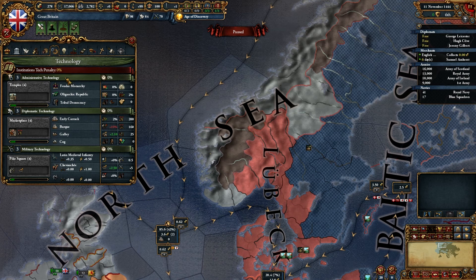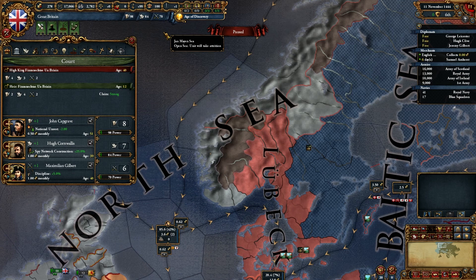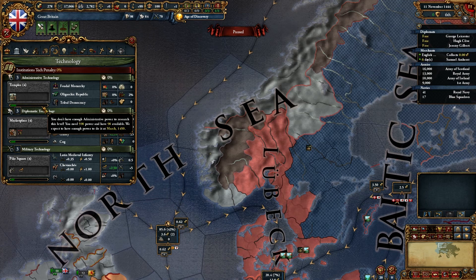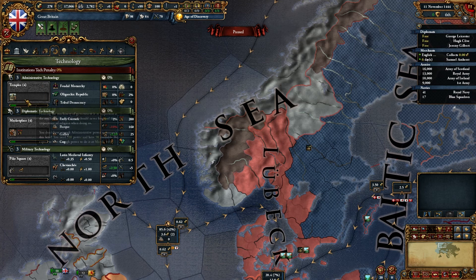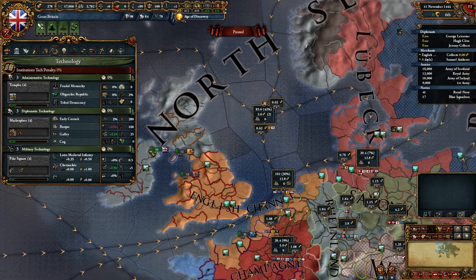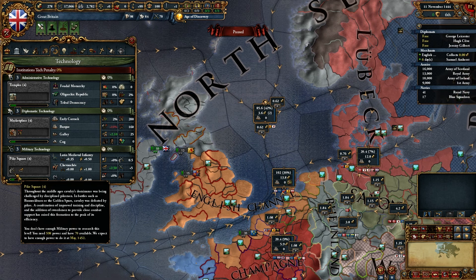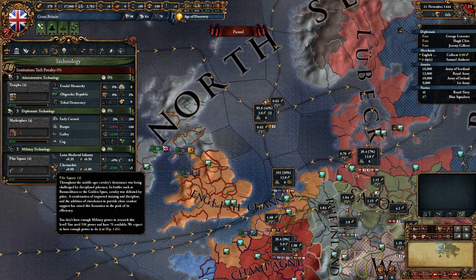Now we move on to technology. We can see Administrative, Diplomatic, and Military Technologies — those are purchased with these points. Going back to our first tab, you can see what we're making each month and how that adds up. We need 598 points to purchase level 4 administrative tech, which gives us temples. We need 598 to grab the marketplace, which increases trade range and gives trade power wherever we build them. And military tech — we are 598 military power away from getting more morale for everybody and military tactics for everybody. The higher you are in military tech, the more you're able to wreck face.